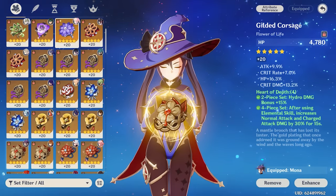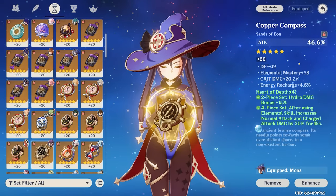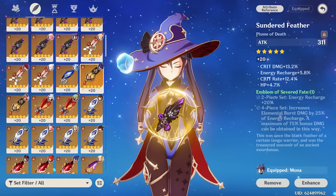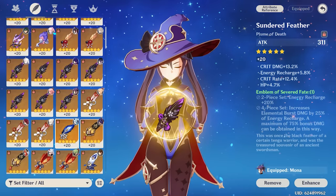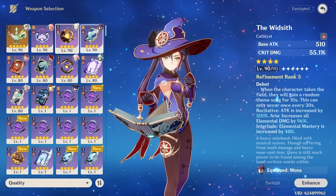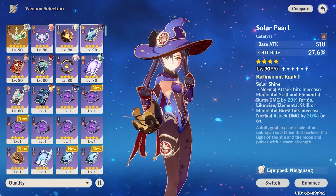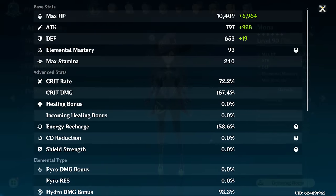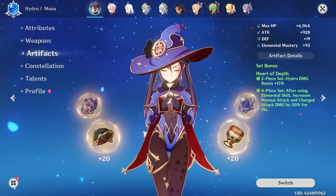As you'll see here, my pieces are somewhat lackluster — they can definitely be improved. My attack sands only has 20 CV, hydro damage goblet is the same. For the sake of testing, I'll try to even out my ratio a little bit more to show you guys the damage difference with Heart of Depth versus this new and improved set. In order to do that, I'll have to use the Solar Pearl, which obviously isn't as good a weapon as Widsith. This will give us 27 crit rate and bring us up to 72 crit rate and 167 crit damage, which is pretty decent. With that 4-piece Heart of Depth, we're going to see how much we are able to do.